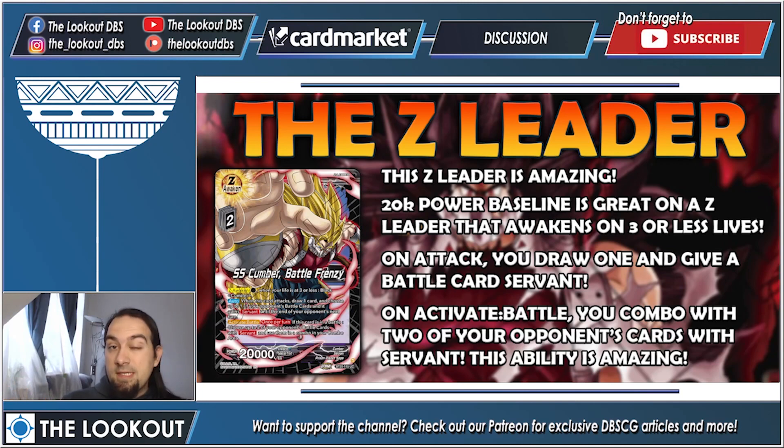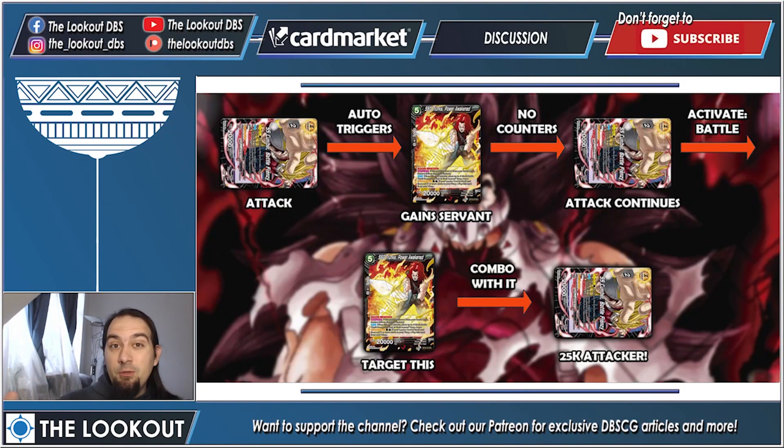This is insanely powerful — you can become a 30k attacker if you wish. You can also use this ability in defense, since it's once per turn if this leader is in battle. So if your opponent is attacking you and they have some Servant cards on the field, Activate Battle — free combo fuel. Amazing Z leader.